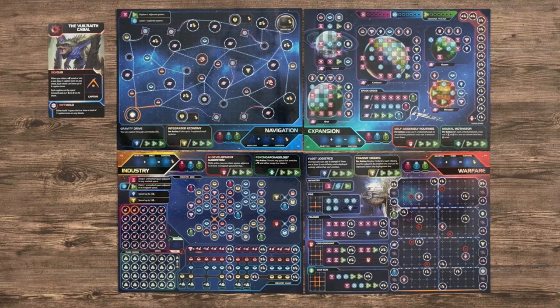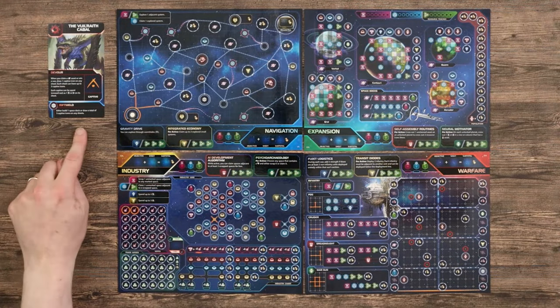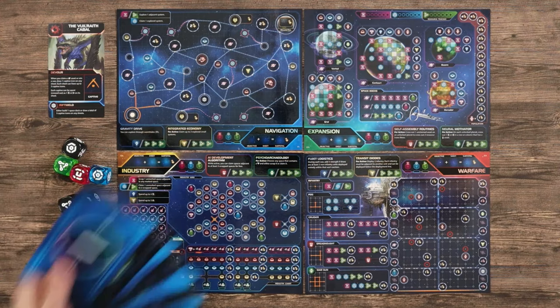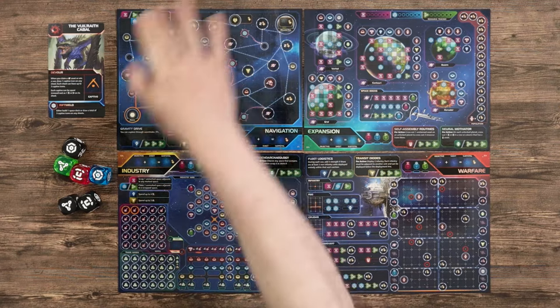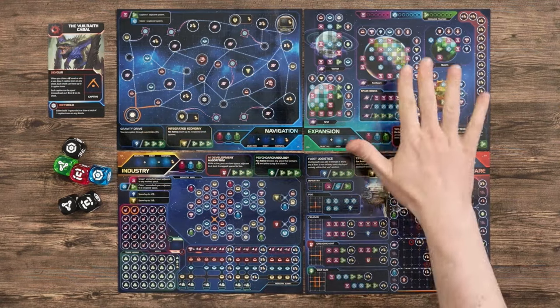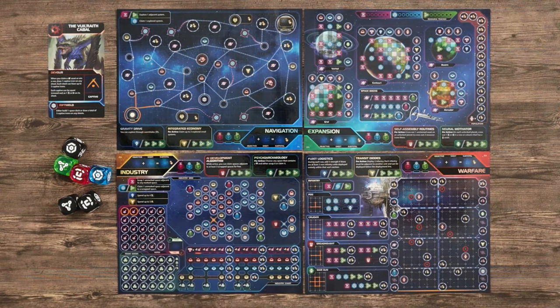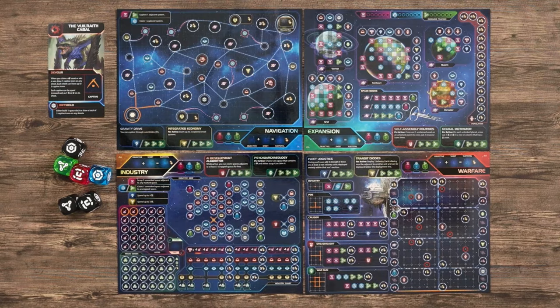Set in the Twilight Imperium universe, Twilight Inscription is perhaps the first fully involved 4X Roll and Write. As your own unique faction you will use the resources on these dice to increase your empire over five stages of play. As you explore the galaxy, expand your empire to its planets, exploit those planets for their industry and resources, and fight wars with your neighbours to exterminate. The player with the most points, after the throne is taken, wins the game.